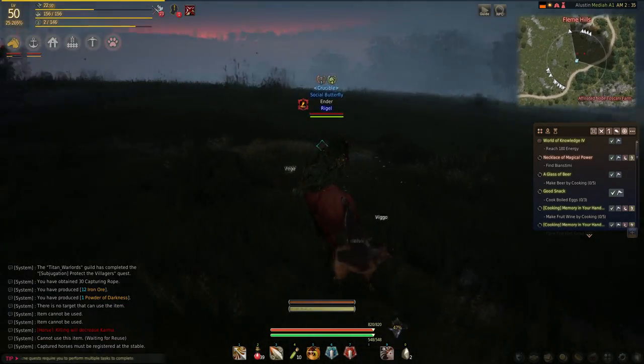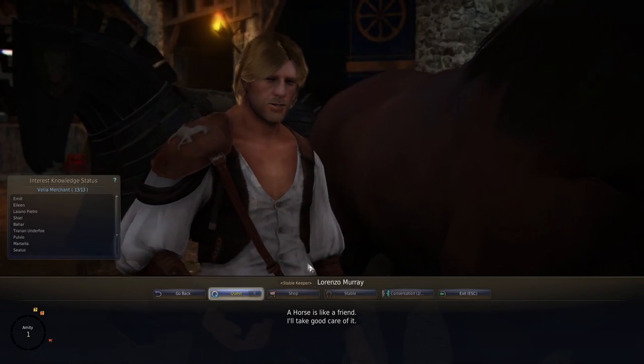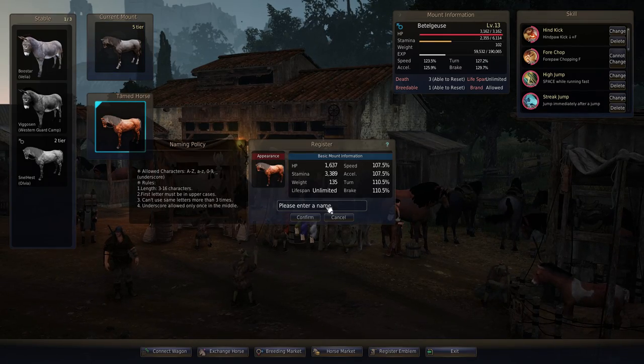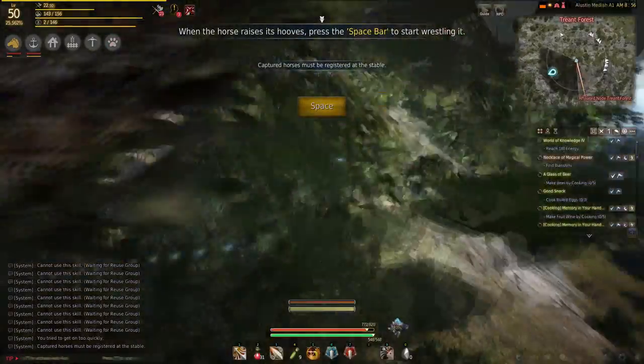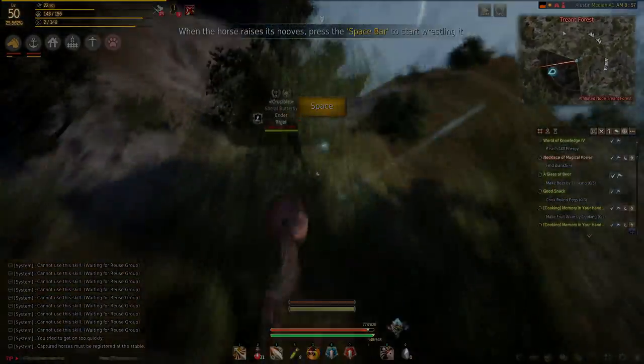If you fail taming, just repeat the process. Now ride the horse to the closest stable keeper, register the horse and give it a name. Good luck at finding a horse. Just remember to be nice to other people capturing horses by not trying to steal it from them. That is all we will go through today. Thank you for watching. Have a fantastic day.